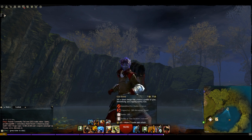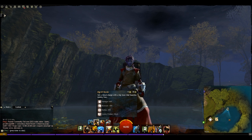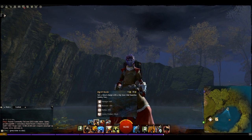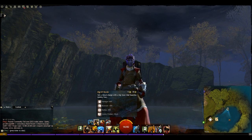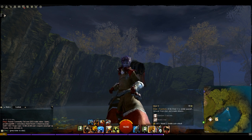We've also got the Bomb Kit, another must-have for this build — it deals some condition damage and also gives us healing thanks to some trait choices we'll go into later. It also gives us the big old bomb on the tool belt, which is an AoE blowout knockback on a 30-second cooldown, absolutely brilliant for controlling nodes.